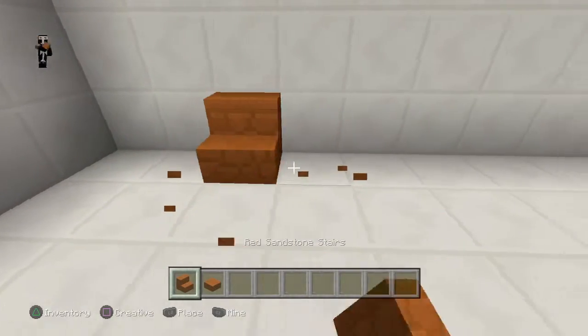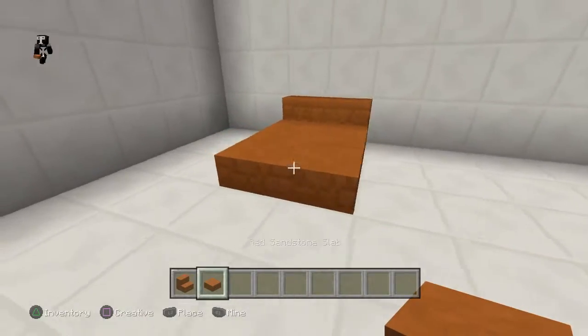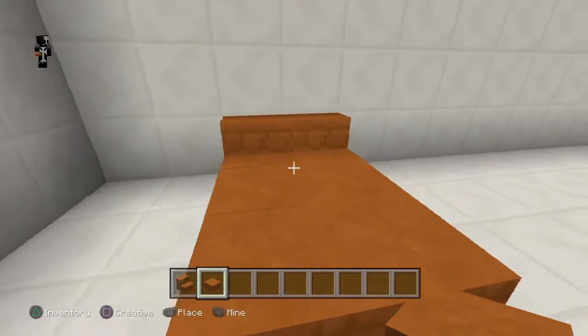So first you want to start off with two stairs. You can use any colour really. There we go, there is one first simple bed.